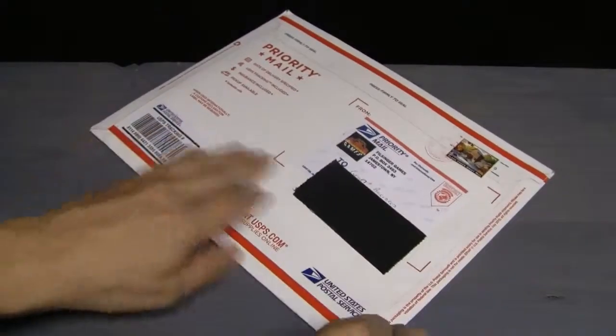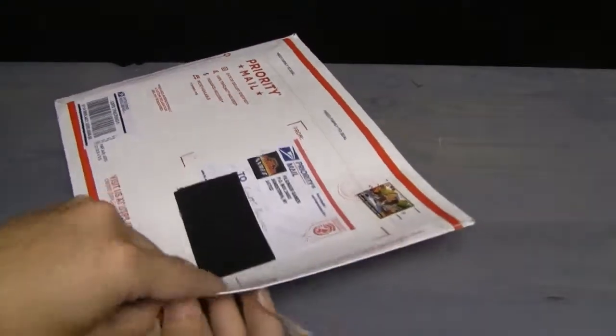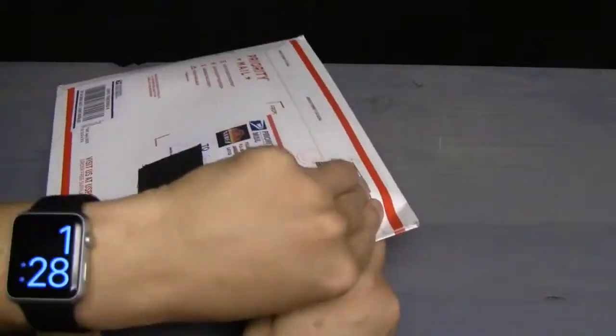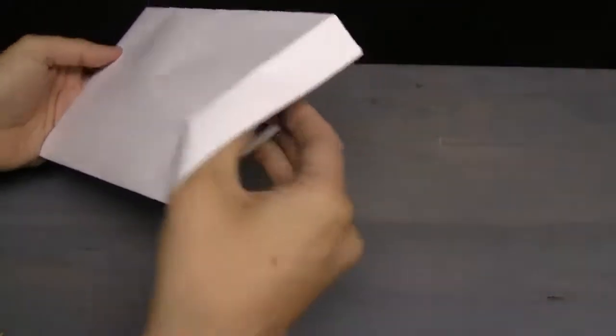So you'll be seeing it as soon as I see it here. I always spring for the priority mail because, really, if you're a true Filsinger Games fan, why would you not? So here we go — reaching in, pulling out. There it is, the classic white envelope. If you talk to Filsinger Games fans, they always talk about the white envelope that comes in the mail with the new game editions. So let us open up and see what is inside.